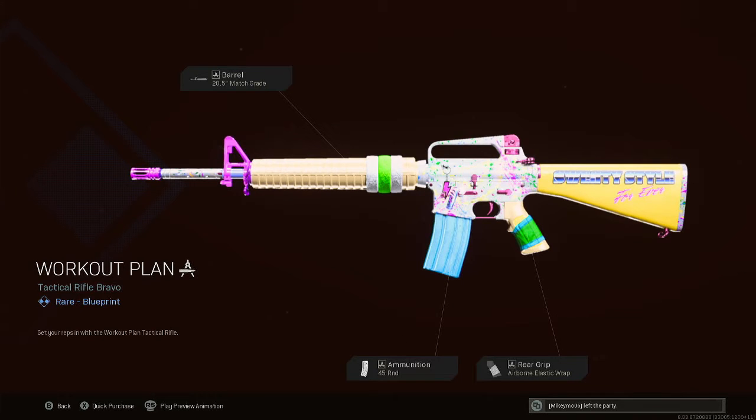What's up everyone? It's your boy Outlaw back with another video. This one is the Workout Plan tactical rifle Bravo rare blueprint, unlocked by purchasing the Sleek and Stylish bundle.